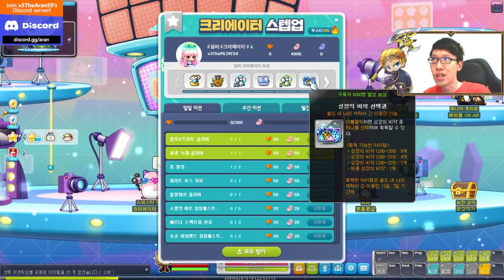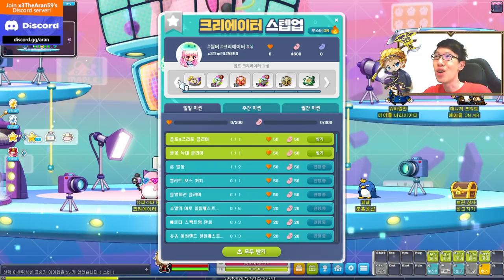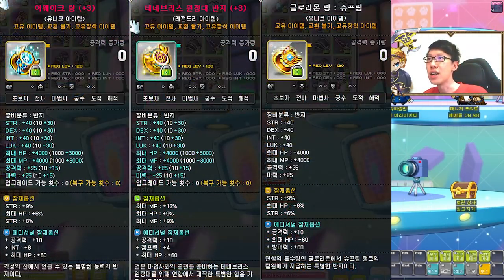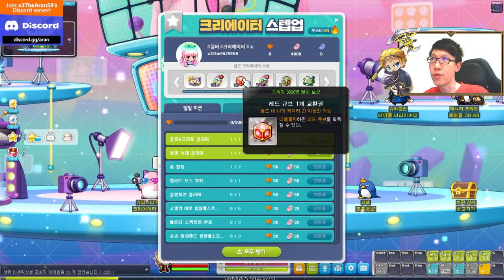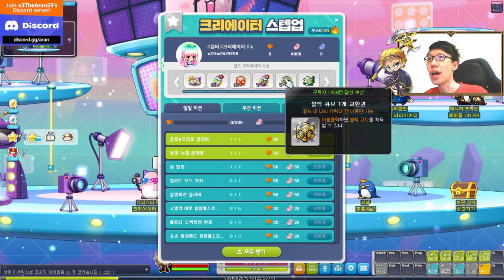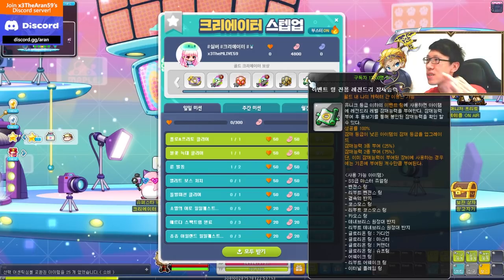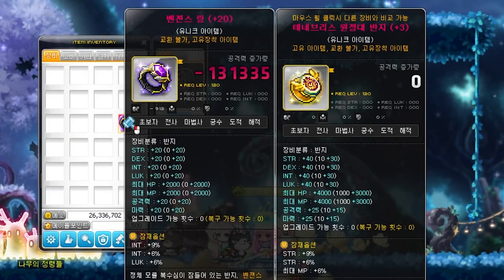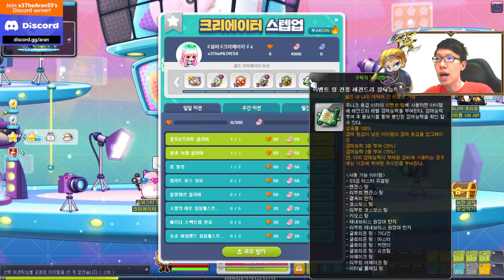After you rank up to gold creator, you'll get access to the gold creator rewards. First is the event ring — you can only choose one: awake, tenebris, or glory — and it comes fully scrolled. Then you get 10 karma flames, 10 red flames, 5 black flames, and 5 black cubes. Finally, you get a 100% legendary event potential scroll that only works on event rings, giving you legendary tier instantly for free.